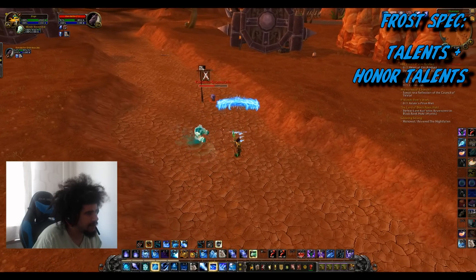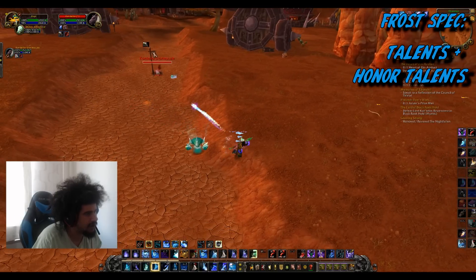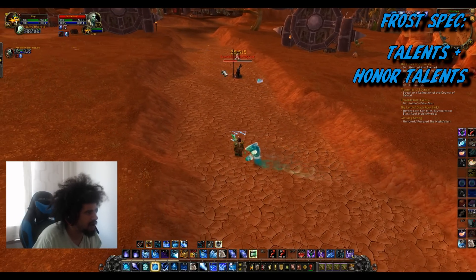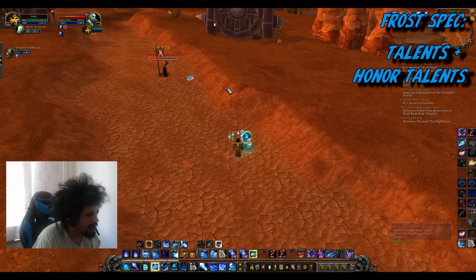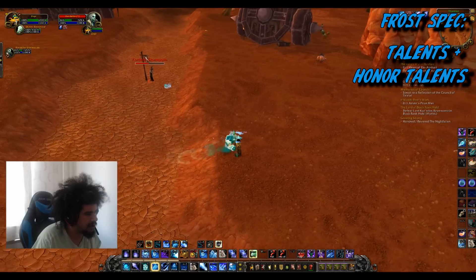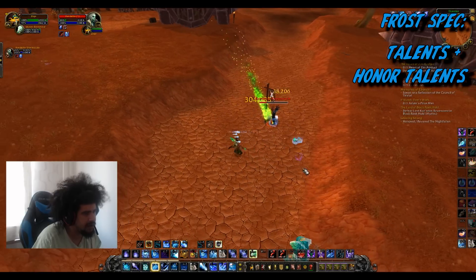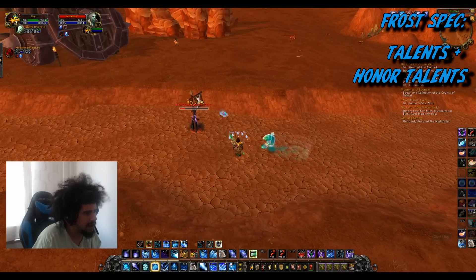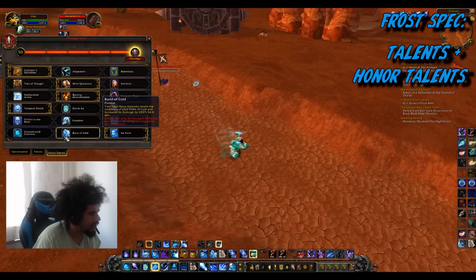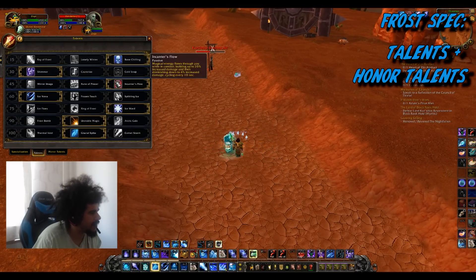What you can do is stand at range, cast a Frostbolt, blink back, and then shoot the Flurry — that Frostbolt will hit for massive damage as you saw there. Another combo: Frostbolt, blink, then Nova, and it procs that way as well. It just makes frost mage in general smoother, so definitely go with Shimmer.